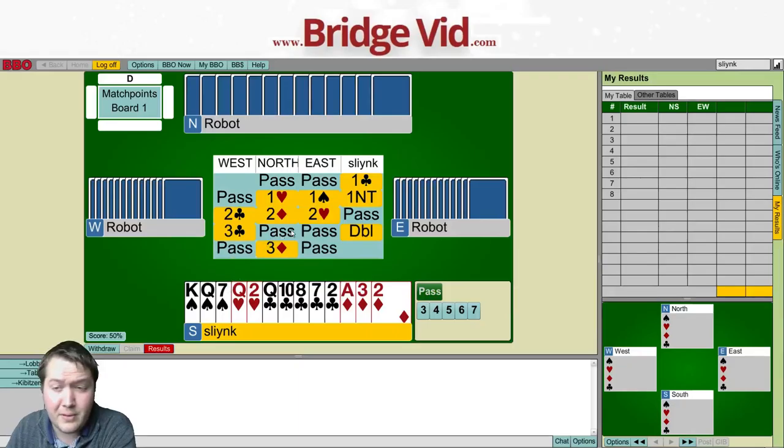My partner bid 3♦. I'm happy with that - I do think there's definitely a penalty double available. But my partner's got their void and their 5-5 shape. Basically what I want now is 3♣ going one off and 3♦ making. Let's plan the play. We've got 2 heart losers, a club loser, and a spade loser. If the ace of spades is onside, that's okay. If diamonds break we should be fine.